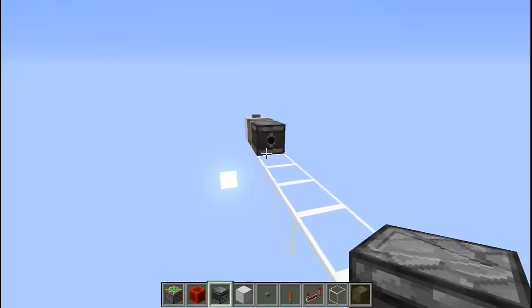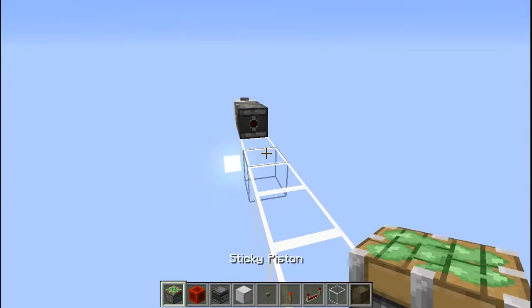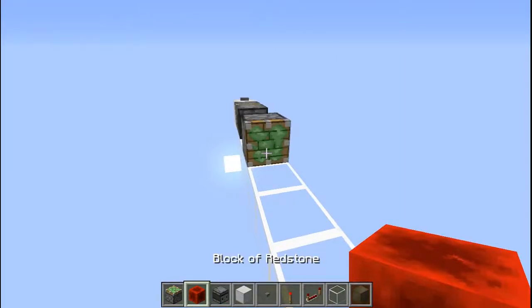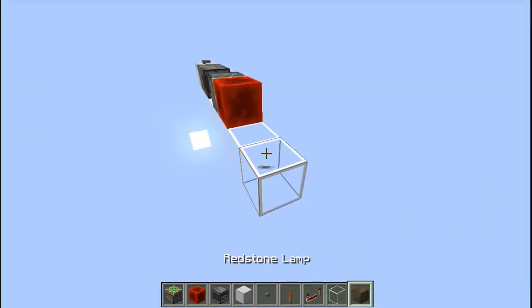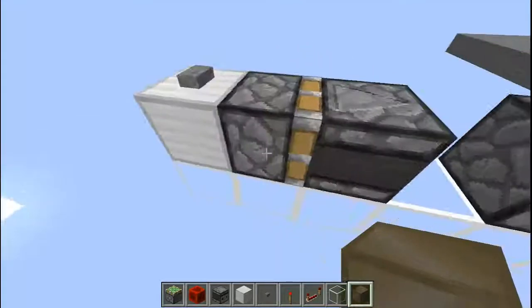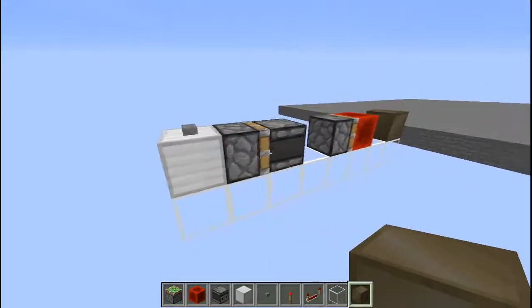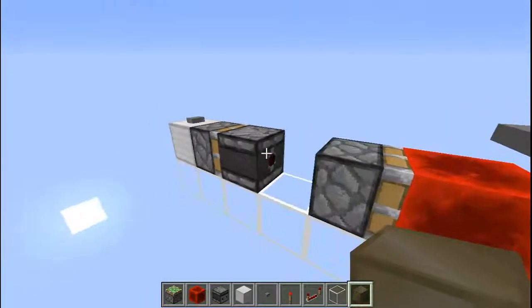Then skip one block and place another piston right here. Place a redstone block right here, then skip one block — this is where you take your output. It's a pretty useful piece of redstone, and the great part about it is that it's made of movable objects, so you can actually put it inside something like a flying machine.